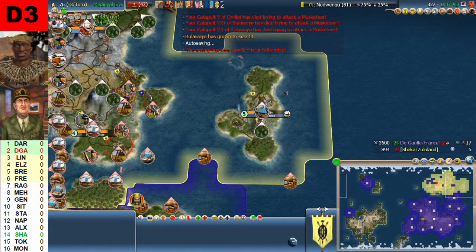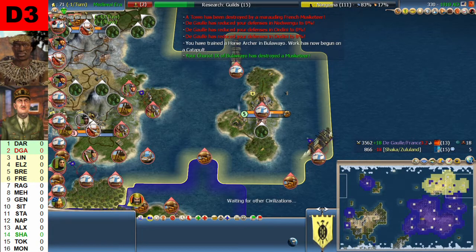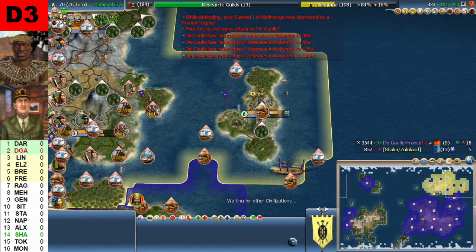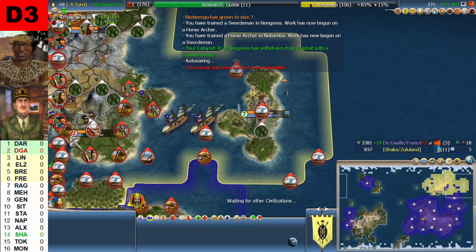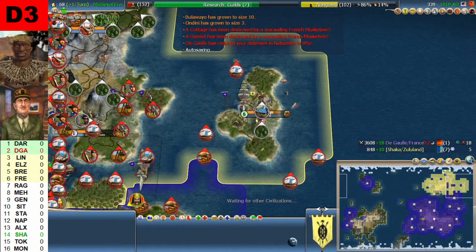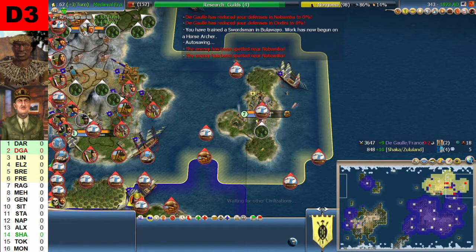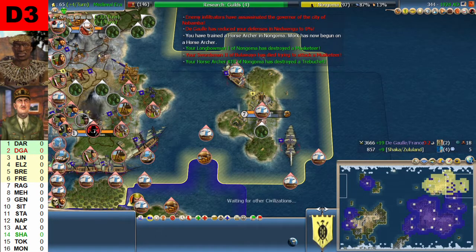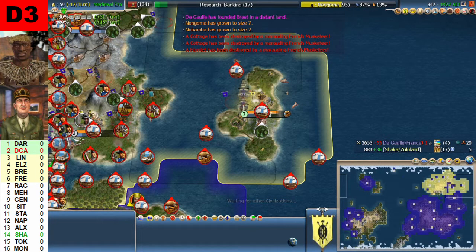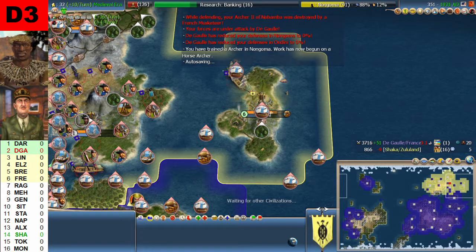We are in the 20th century already, and as early as that war was declared. I am actually disappointed in the Gaulle in this game — he has not finished off Chaka the way he really should have done. He has focused his efforts on expansion and other things, but has not focused on taking the Chaka cities at all. He is going to do it eventually, because his units due to his technology will be so much better. But Chaka is trying to go for guilds, which would actually be good defensively. And the Gaulle is on Printing Press. Turn 346 now — 19 cities to 5. There is a lot of open land in the new world that the Gaulle has not expanded into.